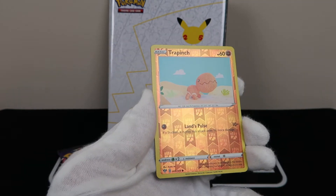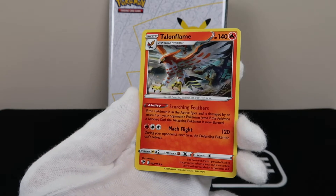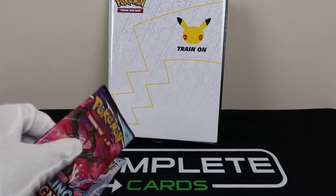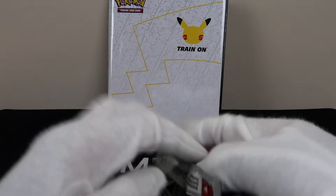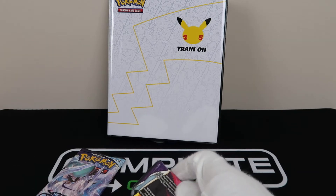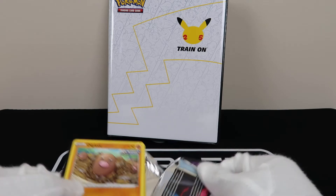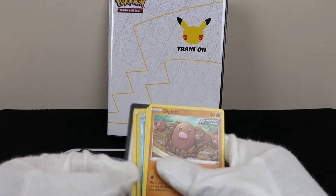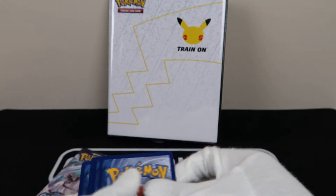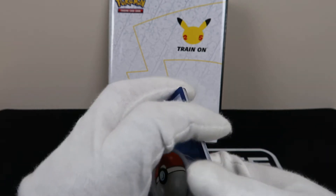Alright, here we go. Is that Trapinch? Oh, that's not good. That's not good — Volcorona. You could already tell right when you had that common reverse. We can get two white code cards. These packs here, I'm gonna do a sneak peek to see — I'm trying to see if the code card is to the front or to the back. I couldn't see what that was. I did see a color flash — it didn't look like the best thing. So I am a little bit saddened right now.